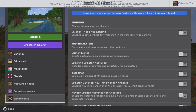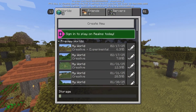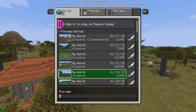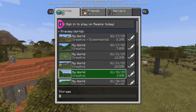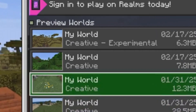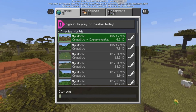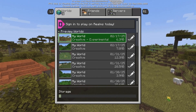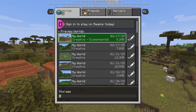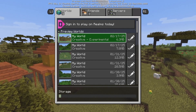This might not always be the case, but just keep it in mind for future reference in case you need it. If you have a lot of worlds named exactly the same thing, how do you know whether or not the world is actually experimental? When it says Creative, it will say 'Creative slash Experimental.' So that is when you know that that world specifically is in experimental mode, and you'll get access to all the new features without any problems.